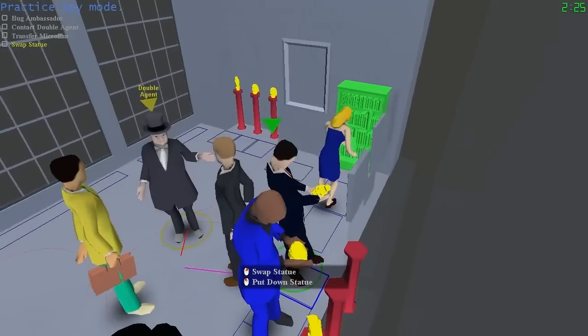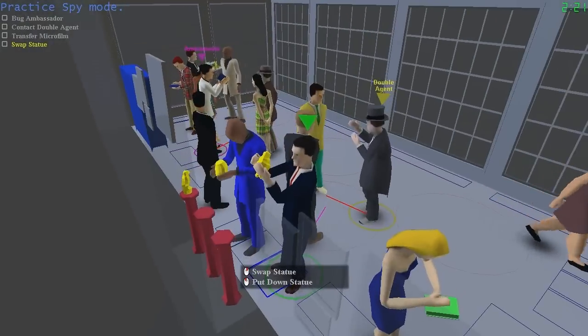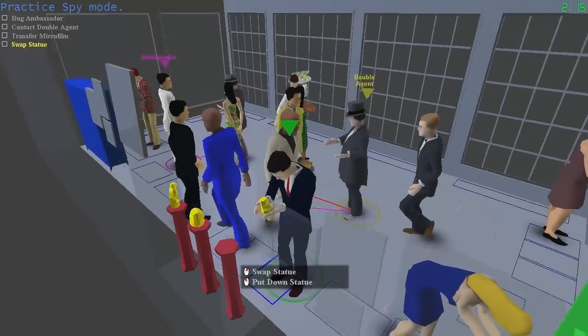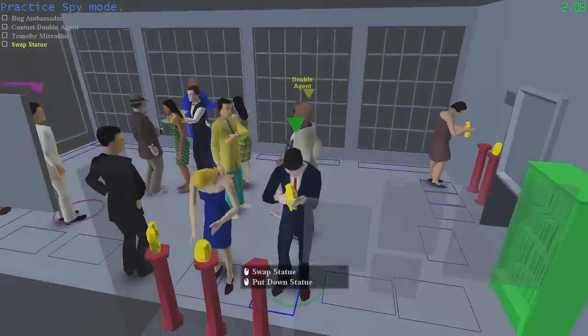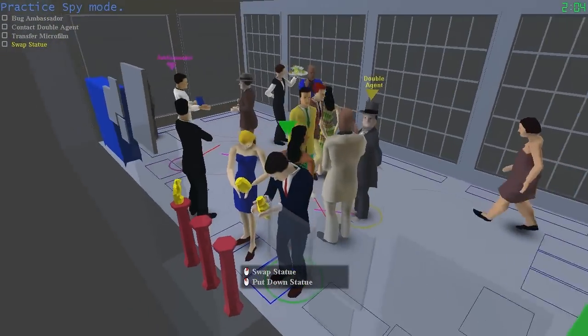I'm going to take control while I have a statue. In the upper left-hand corner, there are four missions you're going to be doing on this first map: bug ambassador, contact double agent, transfer the microfilm, and swap the statue. The AI nicely put me right in front of a statue holding it, so I'll take advantage of that. I'm looping through some animations holding this statue, inspecting it, and that sort of thing.